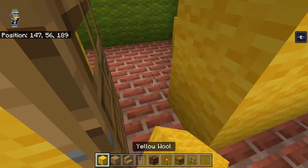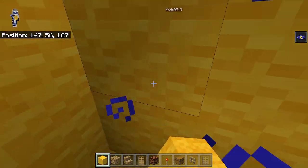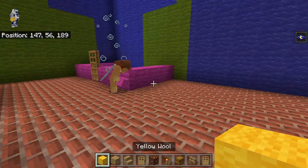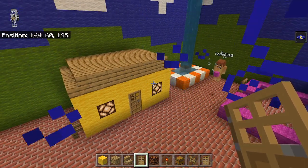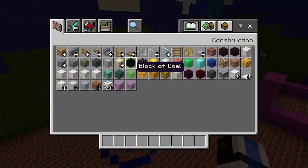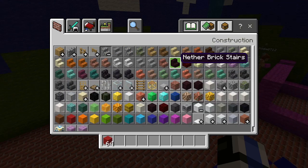Inside the doorway we're just gonna have a little spot where we're gonna have a chest — that's where the toys are gonna go. Coda, are you able to fill up the chest with the toys and stuff? If you can, that'd be good.